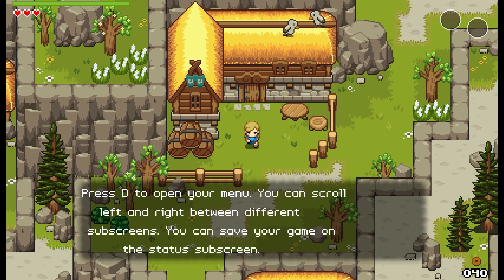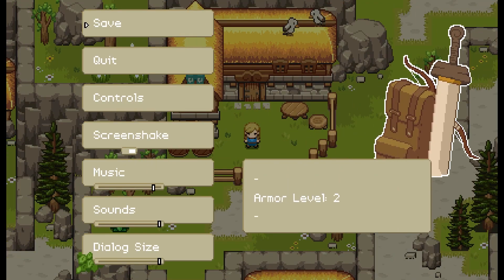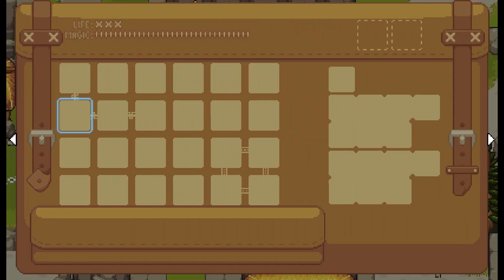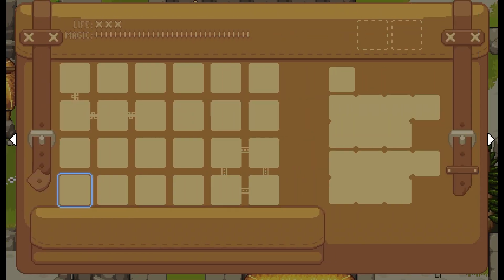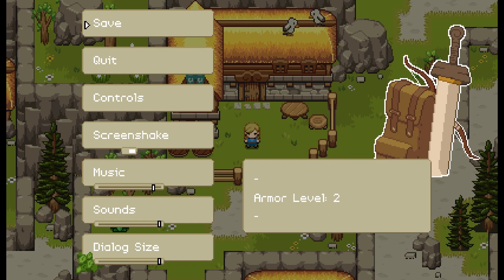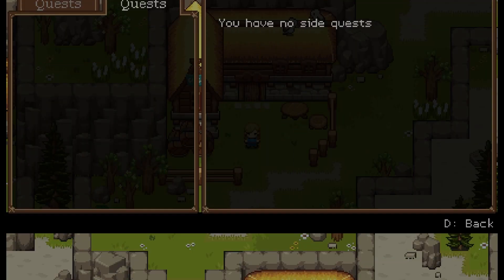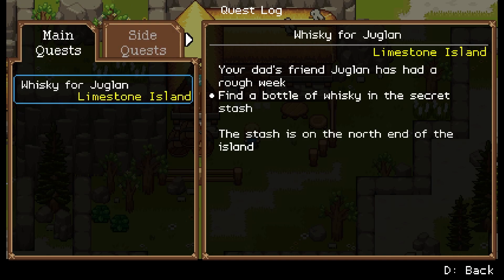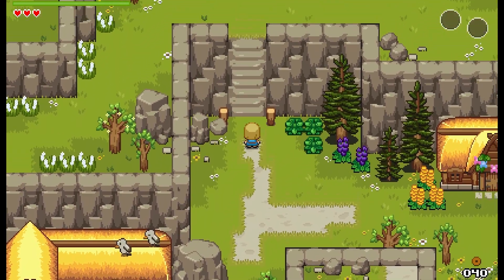Press D to open your menu. You can scroll left and right between different sub-screens, and you can save your game on the status sub-screen. To scroll I have to go all the way to the edge — that's a little fiddly, if we're being honest. Armor level two — cool. D is left bumper, okay, I understand. Let's head to the north side of the island and find this stash.